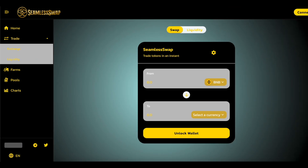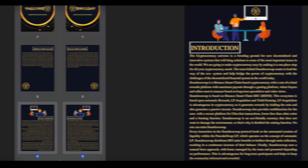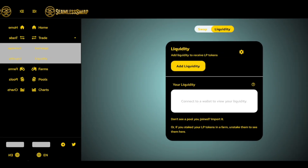But first, let's analyze the project itself. The team is going to make cryptocurrency easy by making it a one-stop shop for all your cryptocurrency needs. The team behind SeemlySwap wants to lead the way of the ecosystem and help bring the power of cryptocurrency to the challenges of the decentralized financial system in the world today. SeemlySwap is a Binance Smart Chain-based cryptocurrency with a one-of-a-kind rewards platform with maximum payouts through a gaming platform, where buyers and sellers meet and transact based on long-term speculative and volume views.